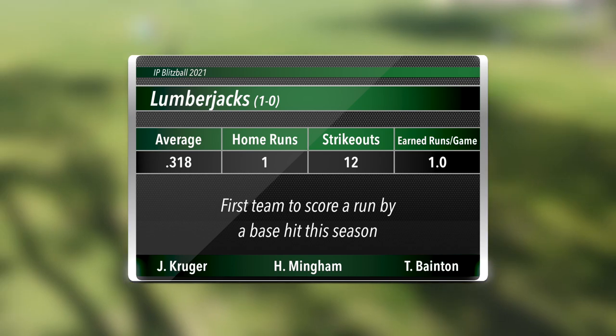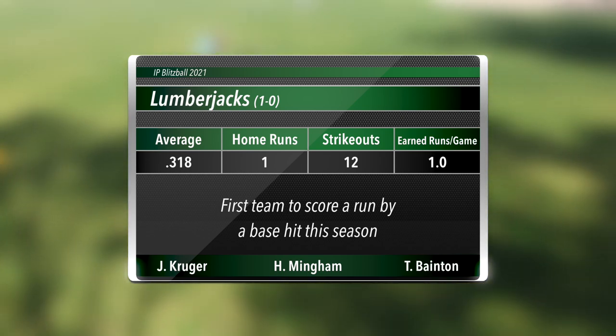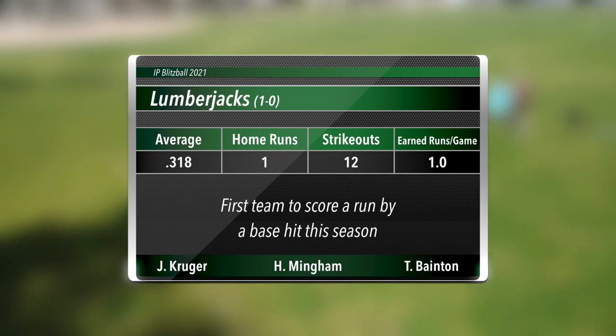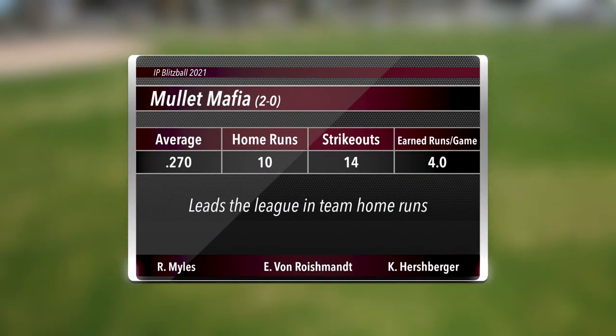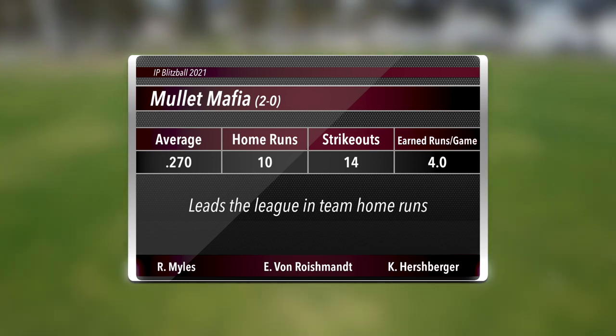Here are the Lumberjacks' stats. They are also the first team to score a run by base hit this season — the rest have been homers. And here is the best offensive team in the league, the Mullet Mafia. They lead the entire league in home runs. Let me throw it down to Colton.